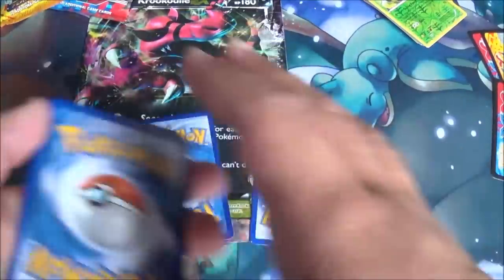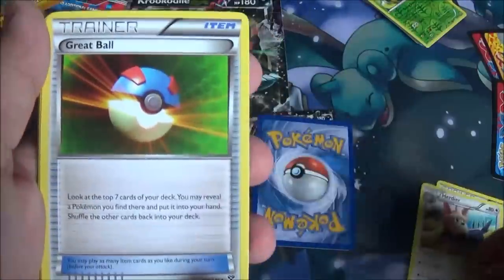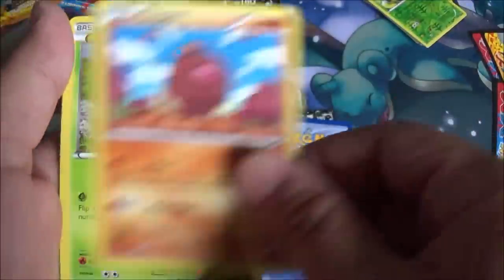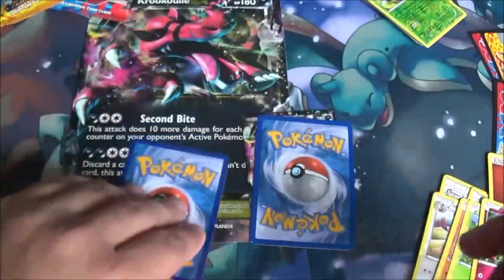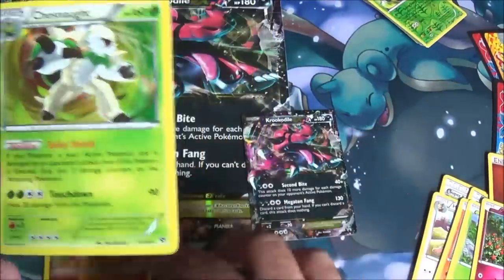Alright, another code. Super Potion. Herdier. Great Ball. A fire energy. Fairy Energy. Diglett. Chespin — however you want to call it. Fighting Energy — why do they give you energies? And a Swirlix. Reverse is a Diglett, and a Rare is a Chesnaught Foil. Sweet.